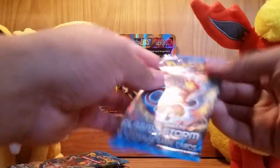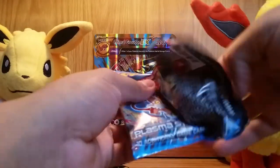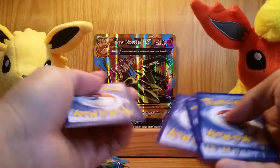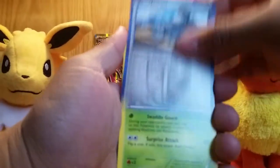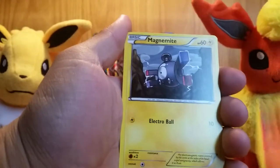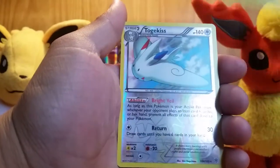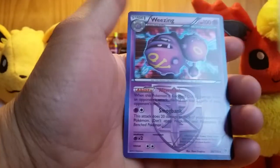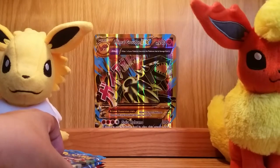Opening these booster packs, let's start off with Plasma Storm. I believe the card trick is the same with them. Here's a code card — do the card trick and let's see what we get. Starting off with a Durant, Swadloon, Solrock, Raiolu, Chimchar, Magnemite, Fanfee, Turtwig, Reverse Holo Tilgeddes, and the first rare in this booster pack opening — a Wheezing Holo. Not bad, haven't had that card.